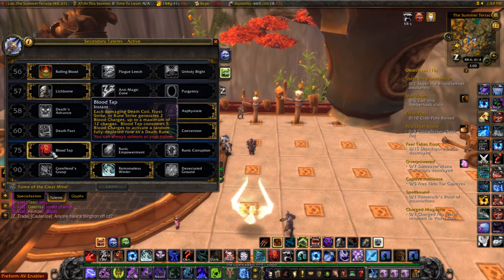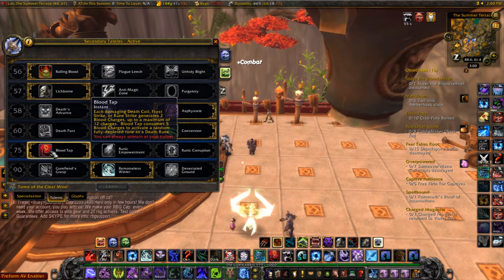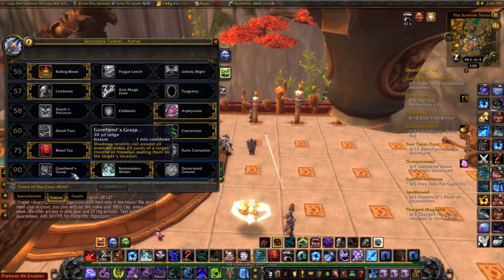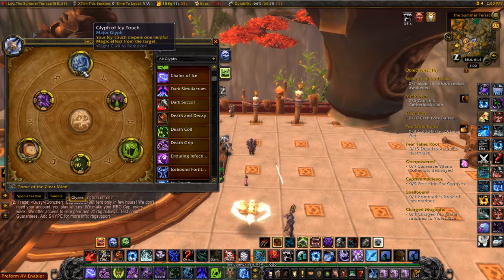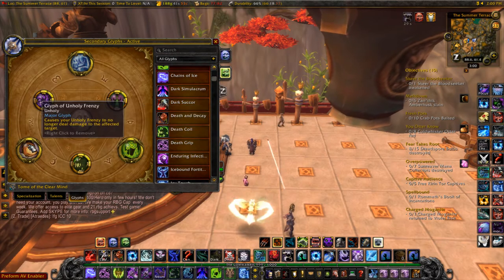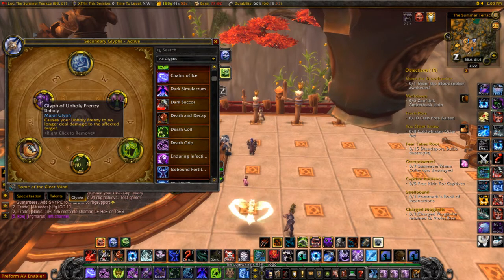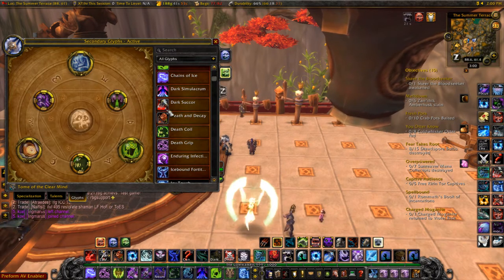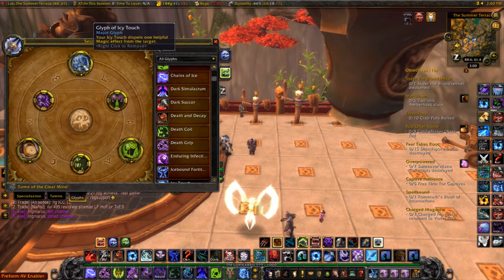For the fifth tier I'm using Blood Tap because I like managing my own runes and can activate them whenever I want, not based on chance. For the last tier I'm using Remorseless Winter for CC in arenas, but in RBGs you'll want Gorefiend's Grasp for the mass grip. For glyphs I'm using Glyph of Icy Touch for the dispel, Glyph of AMS for extra survivability, and Glyph of Unholy Frenzy. You can swap Death and Decay for Glyph of Unholy Frenzy, or Dark Succor for Glyph of Icy Touch in RBGs.